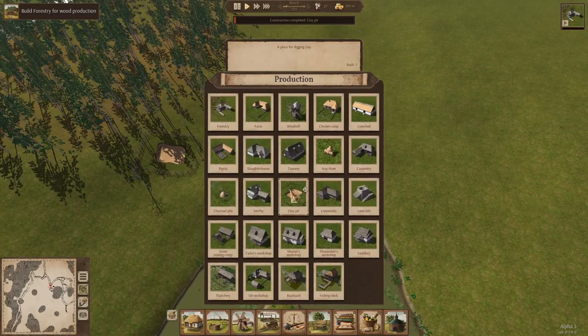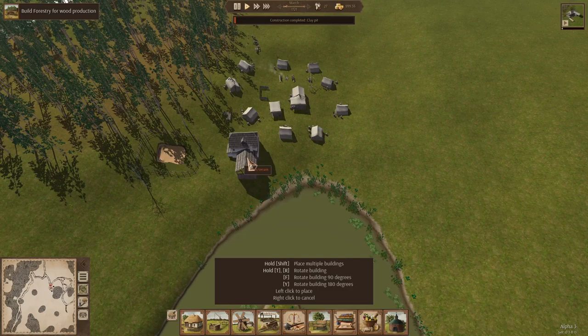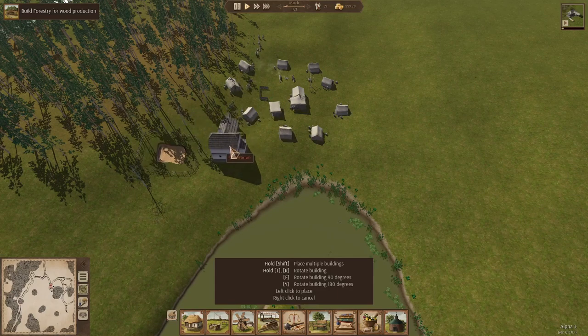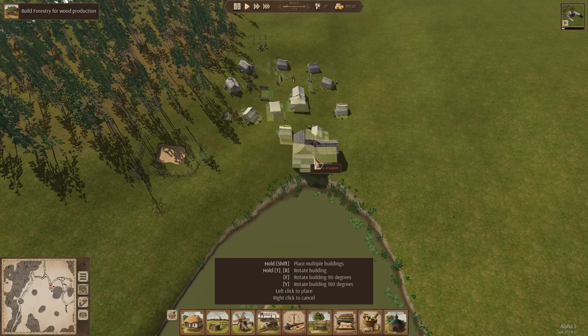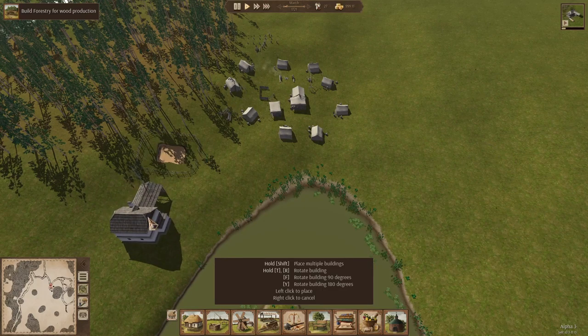So they're building the forestry. Buildings will always be built sequentially, but you can queue them up. You're going to need a clay pit — your clay pit cannot be moved once it's put in, so make sure that's the spot you want it to stay. You're going to need a clay pit. If you run out of nails, you are boned. You can press T or R to rotate the building, or press F to rotate it 90 degrees. The smithy is going to go there.